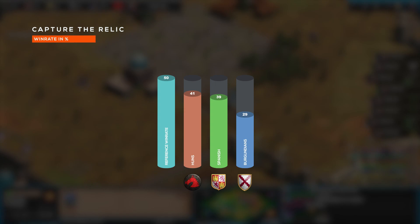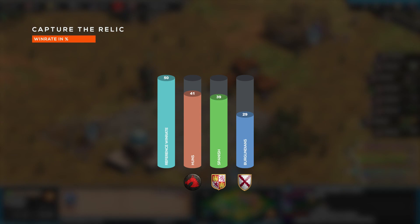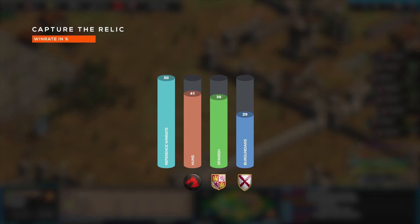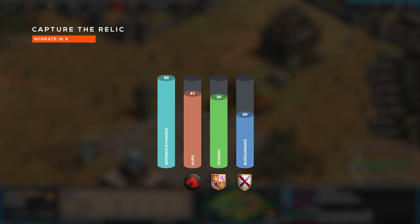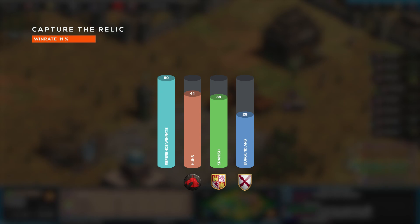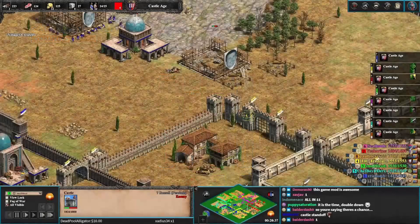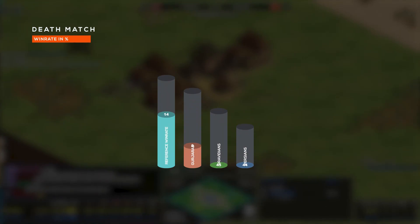For Capture the Relic, the top three is Huns, Spanish, and Burgundians. None of these civilizations have any significant bonuses towards it. Civs with a really strong early eco bonus, like maybe Italians, Lithuanians, or Mongols — to allow you to get to Castle Age and then get monks out early — would make a lot of sense. Even Burmese or Aztecs would make sense as they're very strong with their monks. But Huns, Spanish, and Burgundians have no obvious bonus. Huns are also the most popular civilization. If I had to guess, both these civilizations have great cavalry — players probably go for Light Cav, dominate the middle, kill other monks, and then take the Relics for themselves.